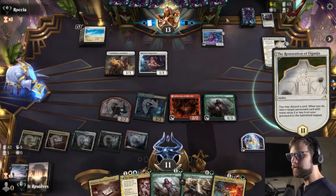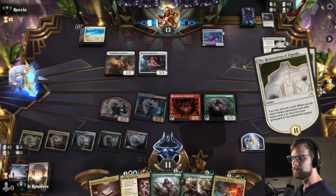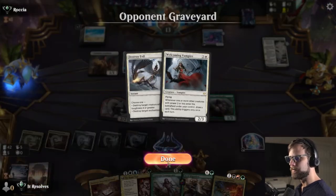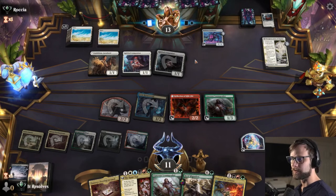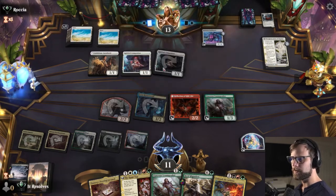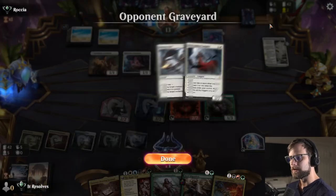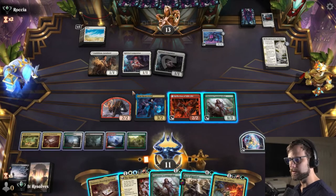I feel like this is a mid-range mono white deck — by that I mean not a full commit like the crazy powerful version of mono white. But I might be wrong; the opponent may just have had a very underwhelming draw, which unfortunately is possible. It is what it is.